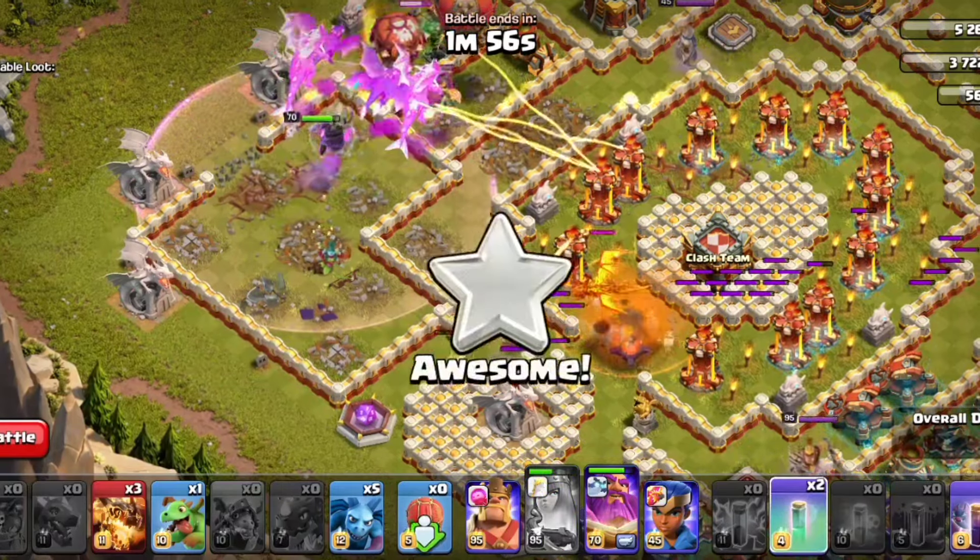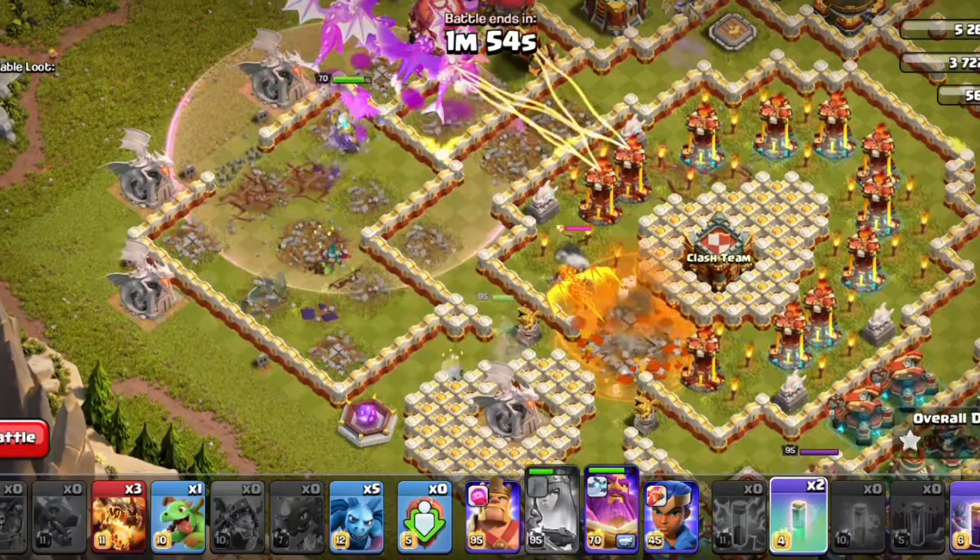You will have to clear the Queen's ability and turn the Queen invisible. Then, if you have a Poison spell, you will have to get a CC troop.